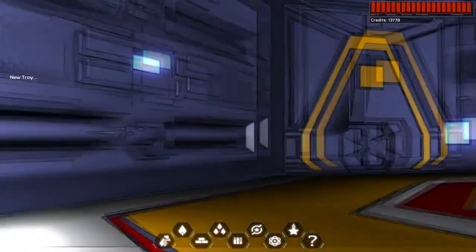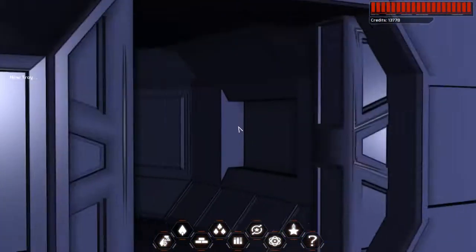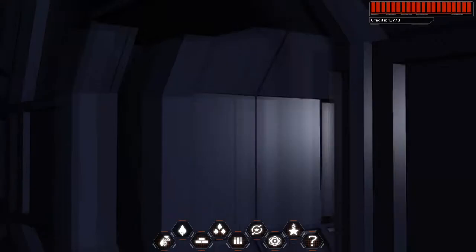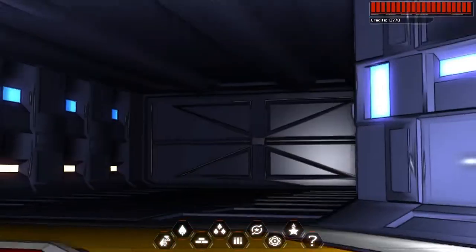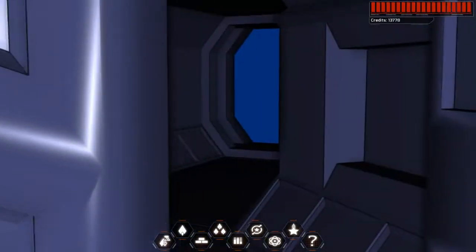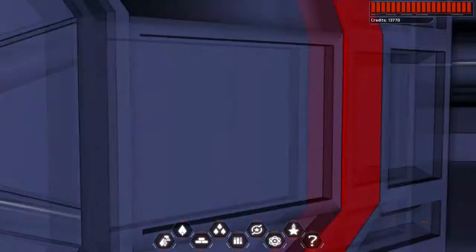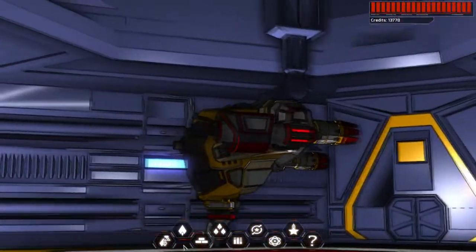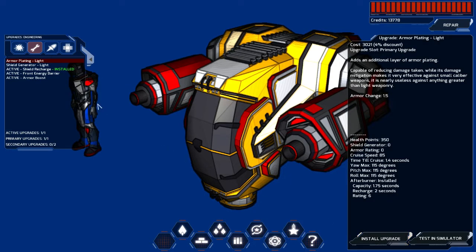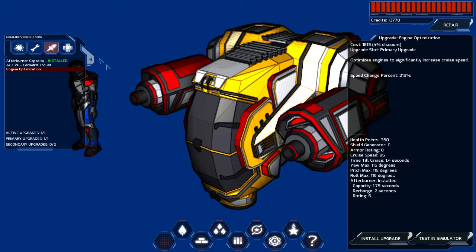I think I showed you guys this before — you can actually run around the ship now. One thing I was saying in my previous video is I would like to be able to get certain upgrades by running around rather than having a menu — like having actual control panels labeled that you can go into. Nope, I can't go in there. What else can I get with my current ship? With weapons — I've got a defensive turret which is good. Can I get armor plating? Nope. I can get a shield recharge — that's it, and engine optimization.